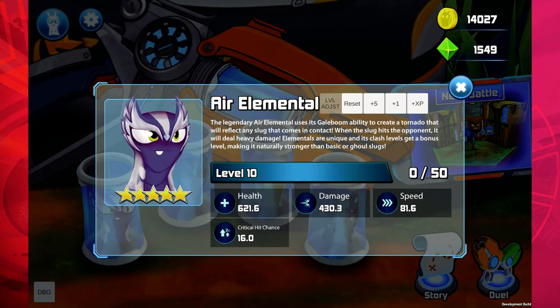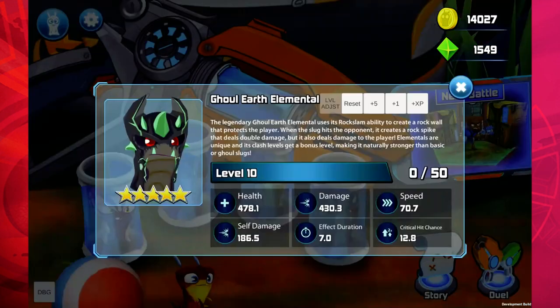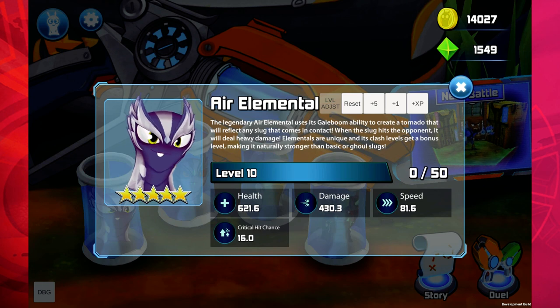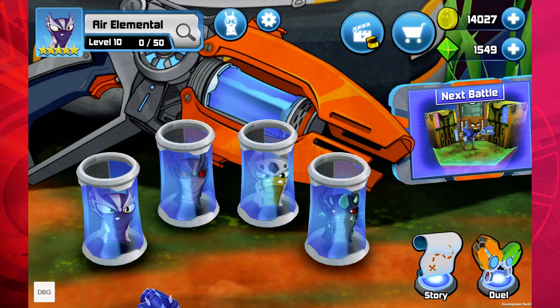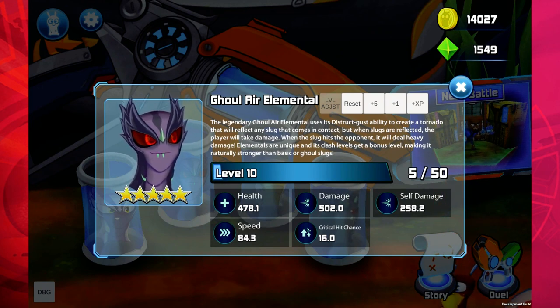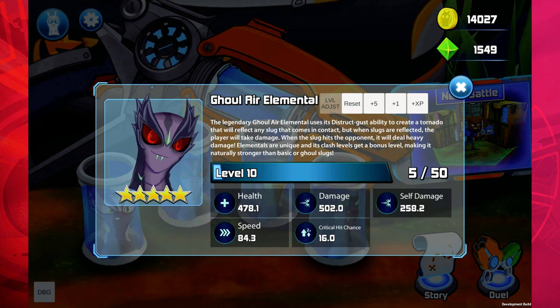Next up is the air elemental and the ghoul air elemental. The air elemental puts down a tornado that will reflect any slug that comes in contact with it — it's like a shield. The ghoul air elemental puts down the same kind of tornado that reflects any slug, but it will also make the player take damage. However, it is faster and does deal more damage as well.